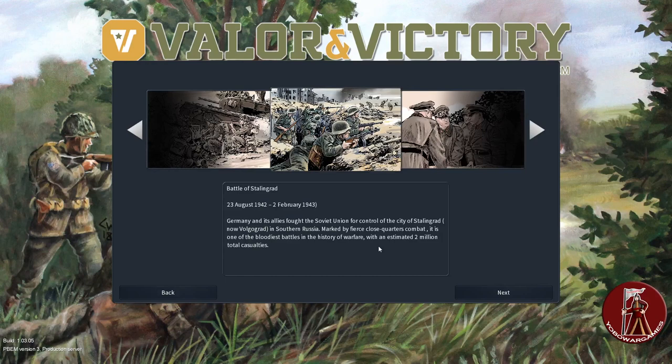New terrain types have been introduced as well, so you can have even more map variety than ever before. Valor and Victory is a fast-paced, easy-to-learn World War II squad-level game based on the original Valor and Victory board game. The digital version provides an accessible and deep challenge developed for classic tabletop game lovers. I got this today and have played one scenario just to see how it went, and it worked fine.